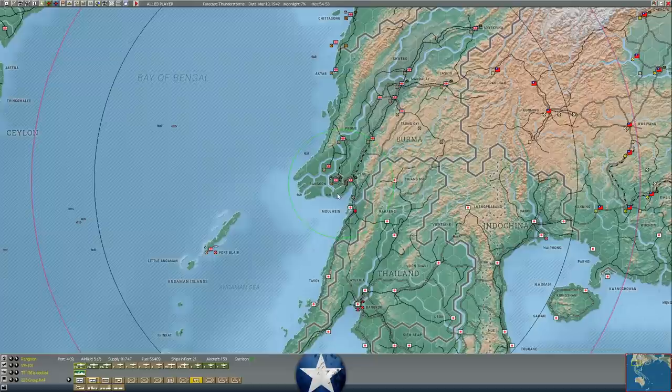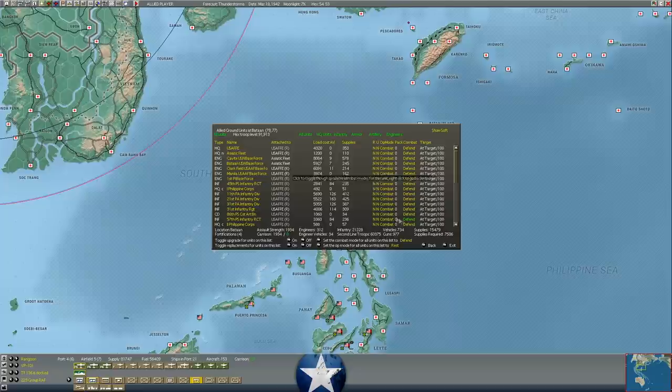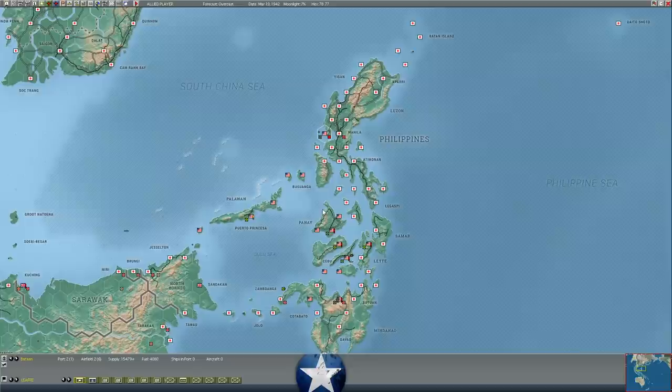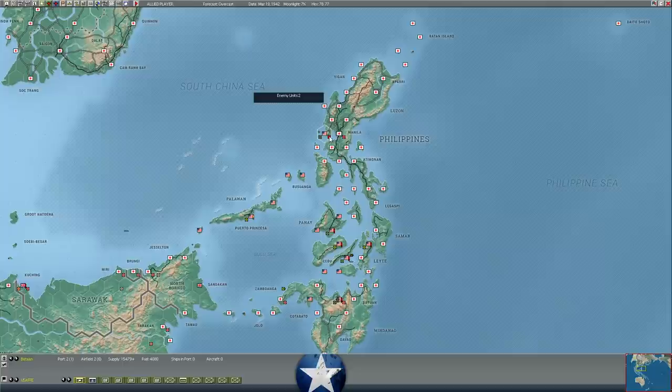We looked at Singapore, China, and Burma. The situation in Bataan is really unchanged — 15,000 supplies still for the troops there, sitting on just shy of 2,000 assault value. If he doesn't attack, that supply could last a while. Once he starts aggressively attacking, that supply might dwindle. I'm still hopeful that we get into mid-April. He only has — from last intelligence — two divisions against us in Bataan. We could probably have a chance of pushing him back, but it would spend so much of our assault value and supply that it wouldn't really be worth it.